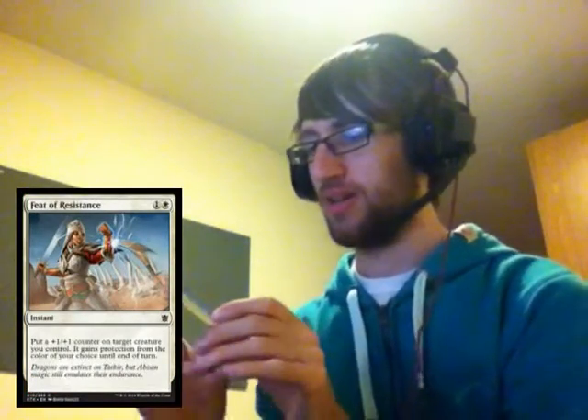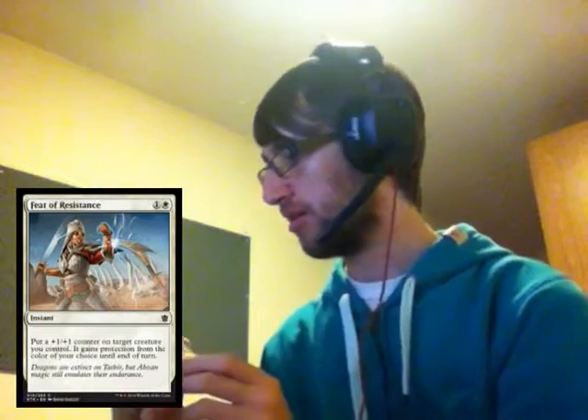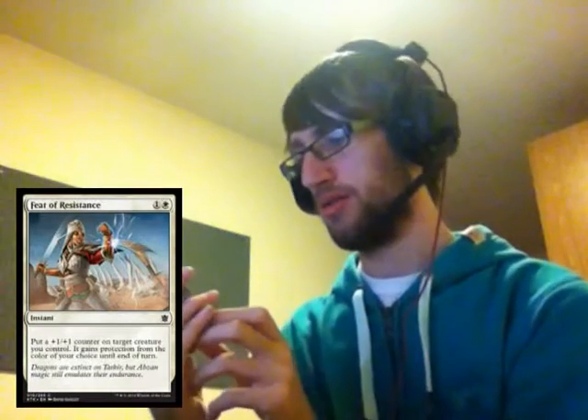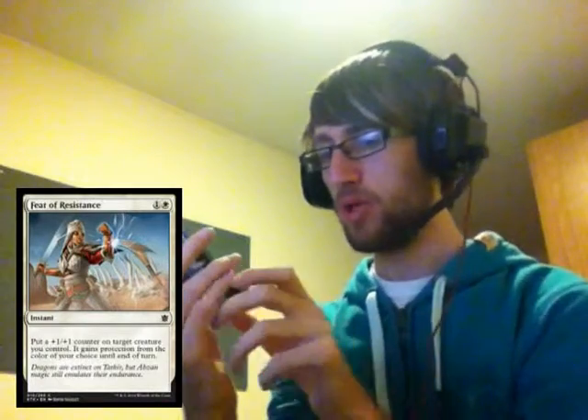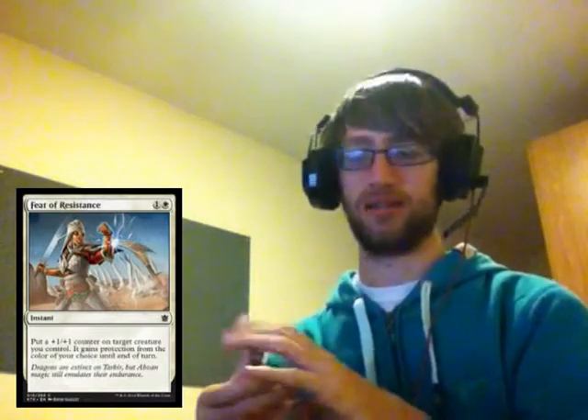We then have Feat of Resistance, another combat trick — an Abzan one. Put a plus one plus one counter on target creature you control. It gains protection from the colour of your choice until end of turn. Really powerful, especially in Abzan. Abzan's outlast rule means that by putting a plus one counter on a creature, you'll give it all manner of abilities — lifelink, first strike, flying, or all of the above.